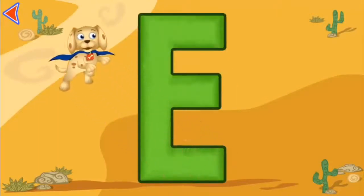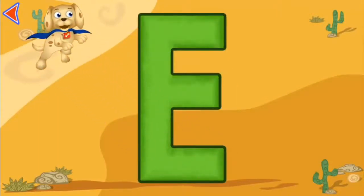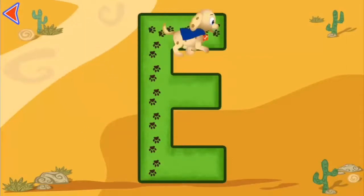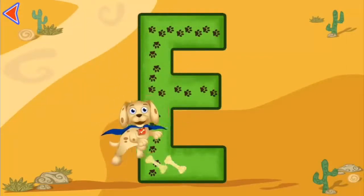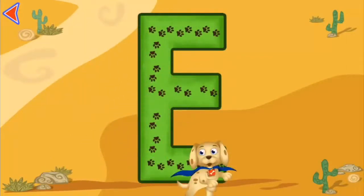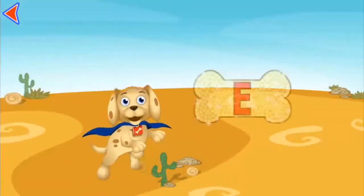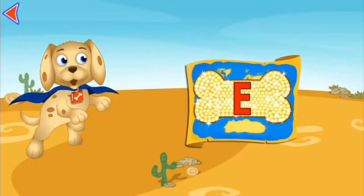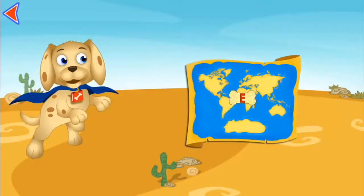Look, it's the letter E, which makes the sound egg! Woof, even more bones! E! Bark-a-rooney! We collected all of the golden bones, and you earned a souvenir for your map of the world.